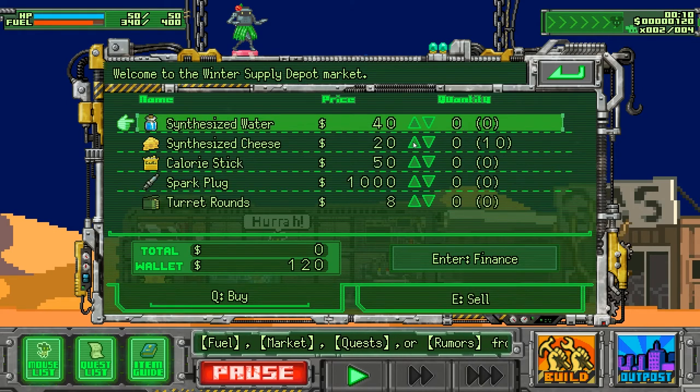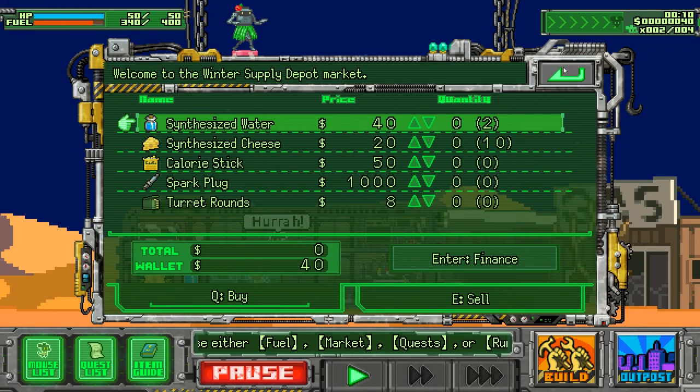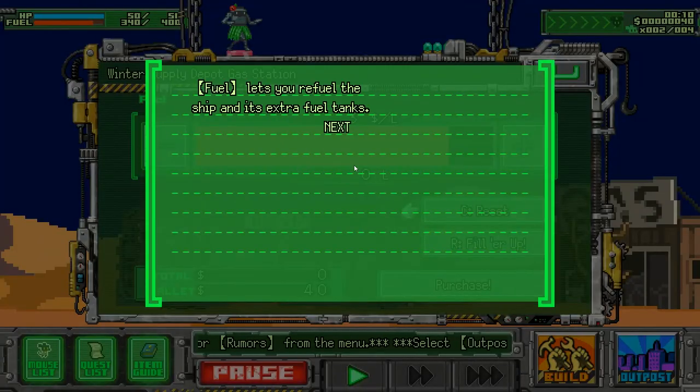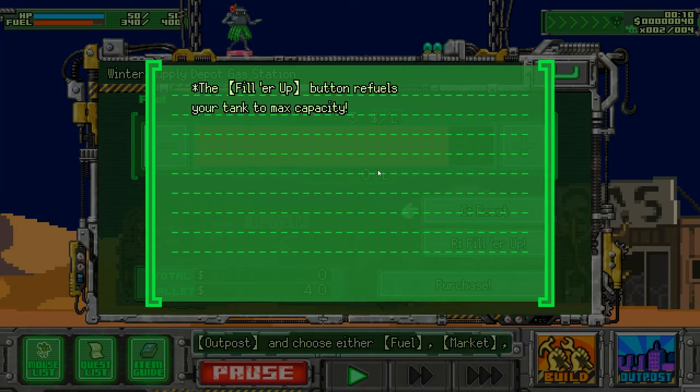Synthesized cheese, synthesized water — do I need water? Probably. Let's buy two. I have a little bit of food so that's fine. Buy this. Not exactly sure how I'm supposed to use this water. Fuel — yes, fuel lets you refuel the ship. I know — when I'm refueling.